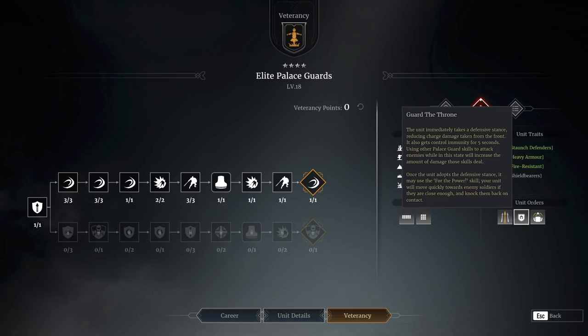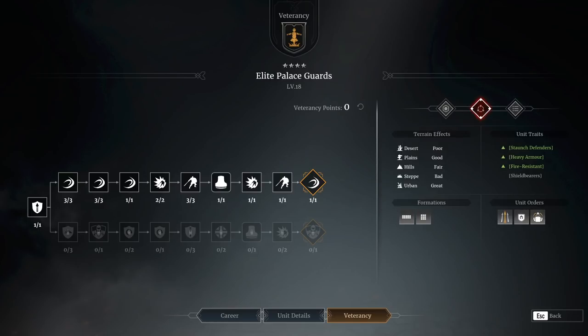They just basically go into a sword unit's brace mode immediately — they don't have to form a formation. Whatever loose formation they're in, they just crouch, brace, and still do damage. Then when you press it a second time, they use the 'For the Power' skill, which basically moves them in a mini charge towards the enemy soldiers and causes knockback and damage. I tend to walk into enemies, brace, then For the Power, and then follow it up with the charge.